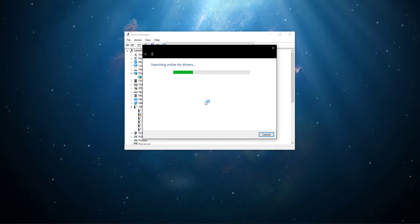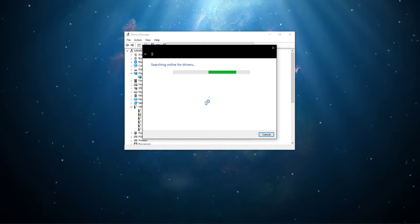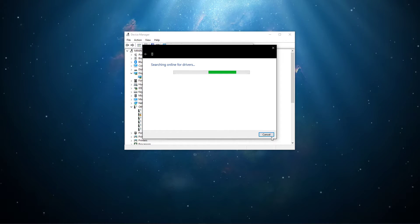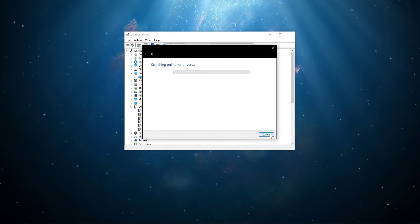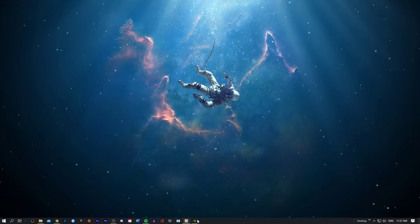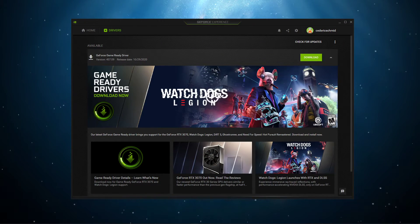This will take a second to verify if your graphics card's driver is up to date. In case you're using multiple GPUs, then complete this step for each one of them. You should also use the GeForce Experience application, or AMD equivalent, to keep your GPU up to date in the future, as the application will automatically download and install the latest driver.